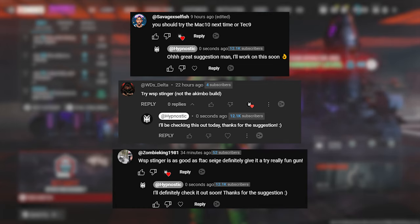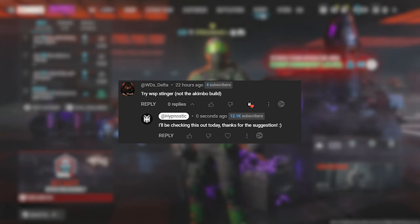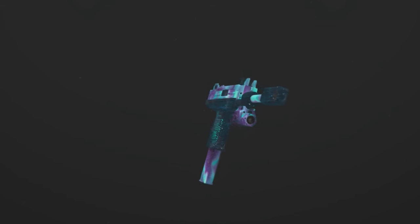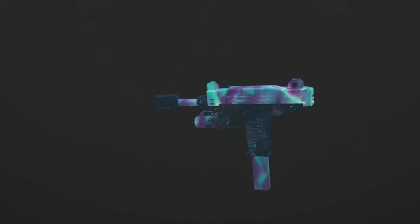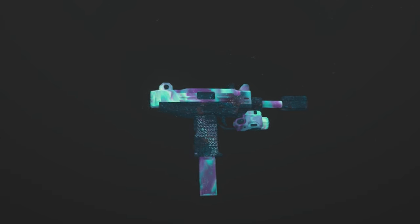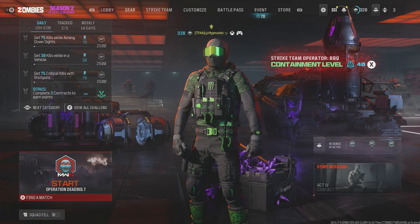Quite a few of you guys have been suggesting another handgun from Modern Warfare 3, the Wasp Stinger. WDS Delta specified that we shouldn't use the akimbo build. Back in Season 1, the Stinger was actually a very close competitor to the Swarms and honestly I'm looking forward to using this thing. I haven't used it since maybe the first couple of weeks of Season 1.